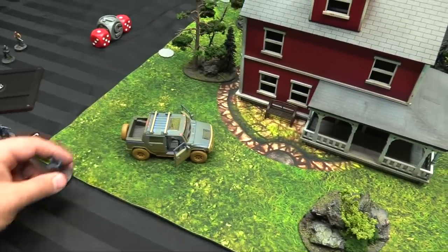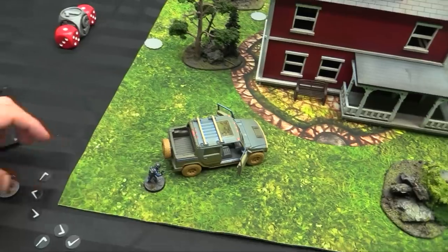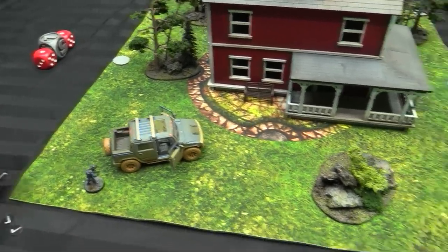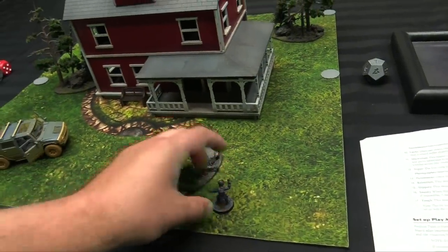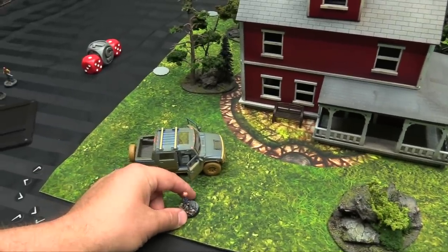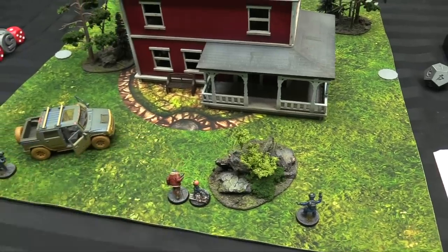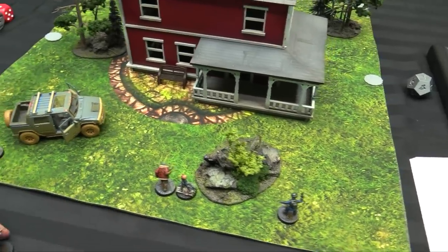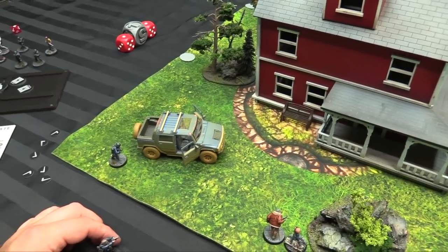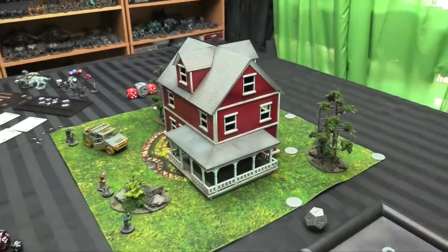We're going to have Cash hang out over here to try and spot some markers. Everyone has to be within 2 of the board edge but not against it. Tango, you're a marksman, you'll hang out over here just in case things go horribly wrong. Agent Anderson, you'll go up the middle because we've got to get to that idol. Along with Clancy, who's going to be good at smashing things. Duchovny, you're going to go with Cash. It's the first heroic activation.